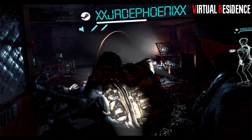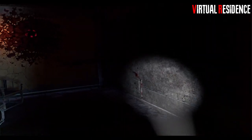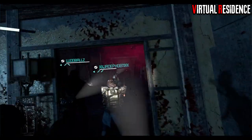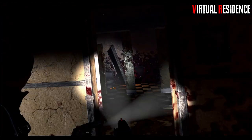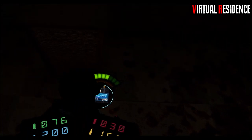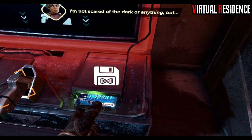Beginner tip number two: you're going to find little collectibles throughout the missions called floppy disks. At each safe house, you want to place any floppy disks you've found into the arcade machines so it uploads and you'll get new items at the end of your run. Any floppy disks uploaded will benefit all players, so don't argue over them. To store floppy disks during a run, put them into your wrist where you store healing items and pipe bombs, but you will have to use a slot.